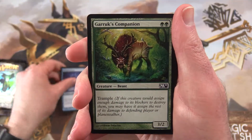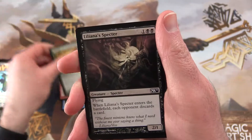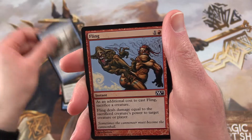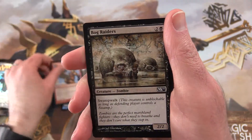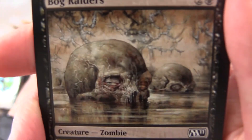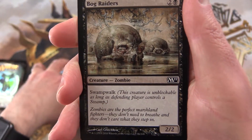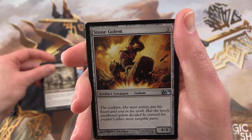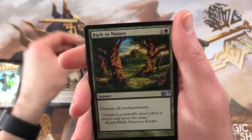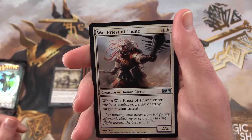We get a Phantom Beast, Garruk's Companion, Voltshot Berserker, Cultivate, Liliana's Spectre, Ajani's Mantra, Armoured Cankrix, Fling, Bog Raiders. Now what is going on here? We've got some shifty looking zombies in a sewer or something. I don't even want to know. And the uncommon is a Stone Golem, Back to Nature, War Priest of Thune.